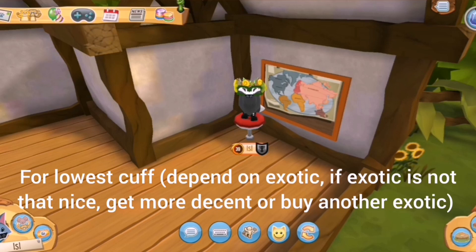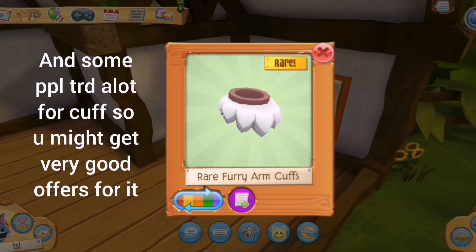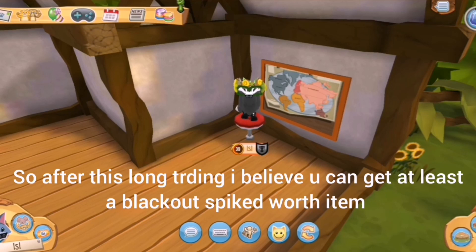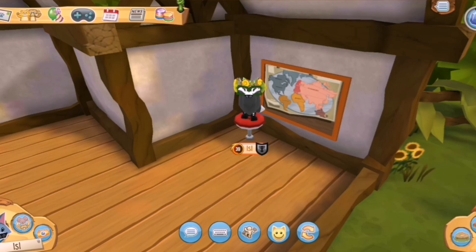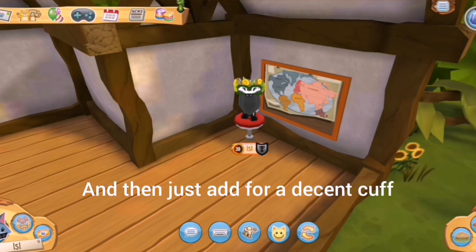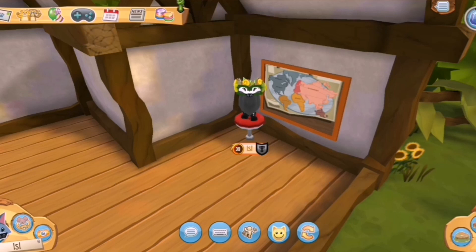You can then use those exotic pets along with the decent item you got, along with a rainbow spike collar, to trade for the lowest calf. Calves actually look like this — and honestly calves are overrated, so you can get a really good trade offer for them. Accept those offers and trade up again. After this long trading process, I believe you will get at least a blackout spike collar worth. Then you get another lowest calf, add for a decent calf, and add together for a forest gauntlet.